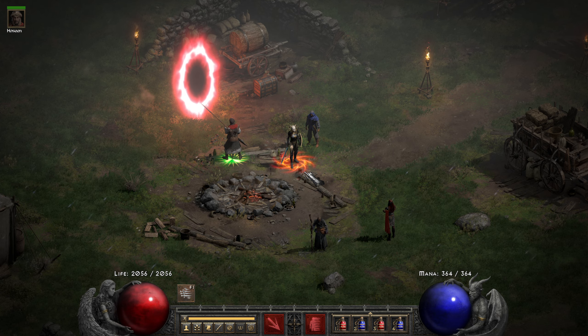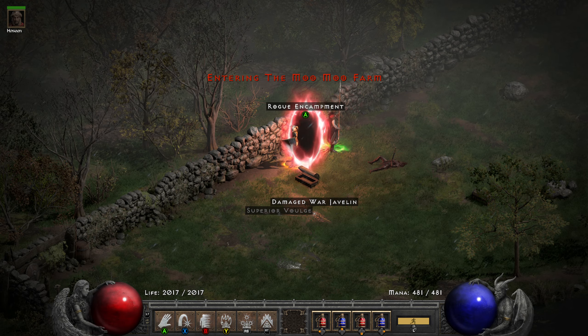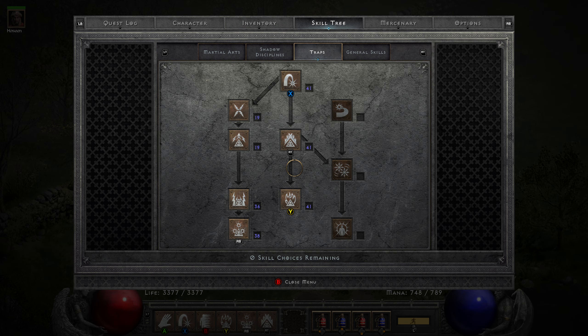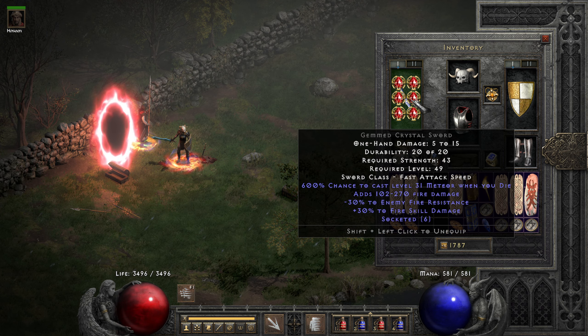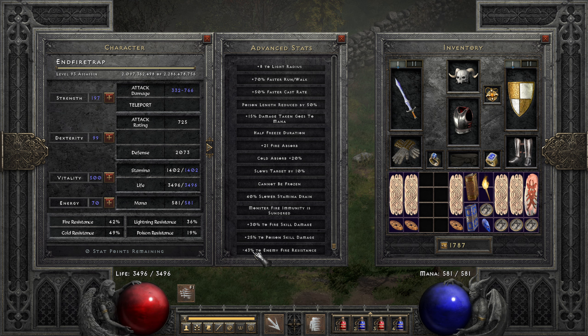On to some gameplay. In the second weapon slot I have Call to Arms and Spirit. We are on Player 8. You want to use your Burst of Speed from the second weapon slot because it gives more plus skills — you can see we have a level 14 skill there. I forgot to show the weapon: I am running a Gemmed Crystal Sword with six fire facets, which gives a huge bonus to fire skill damage and minus enemy fire res.